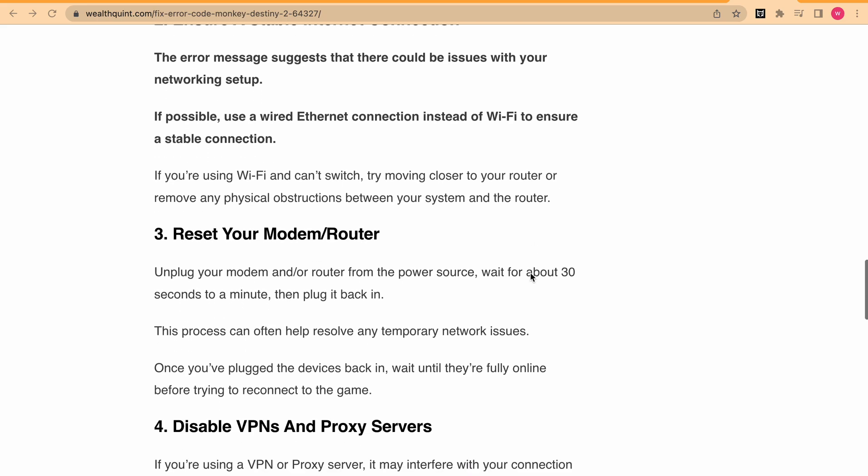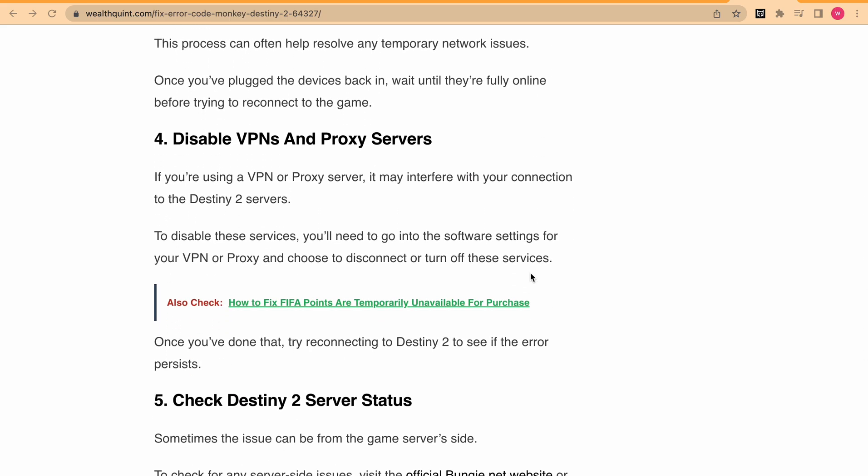Next, disable your VPN and proxy server. At least temporarily disable your VPN and proxy server. You can turn them off from their software settings.